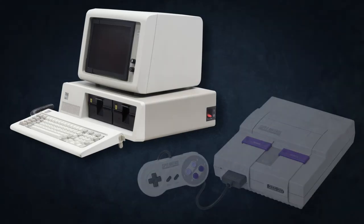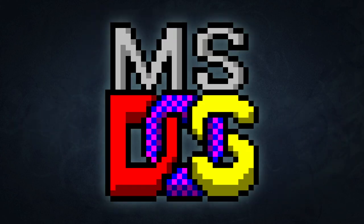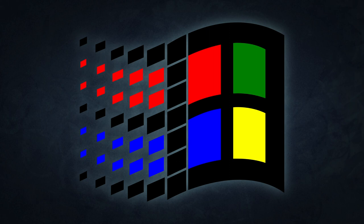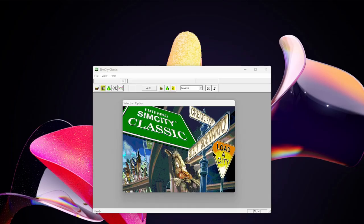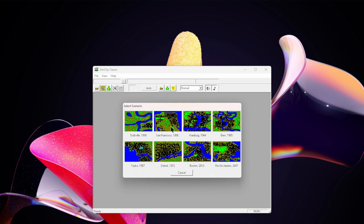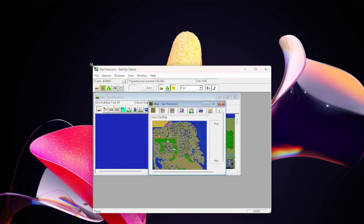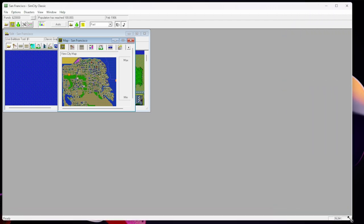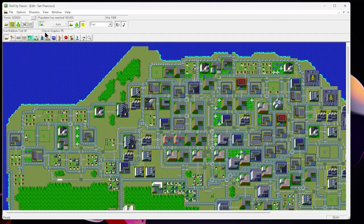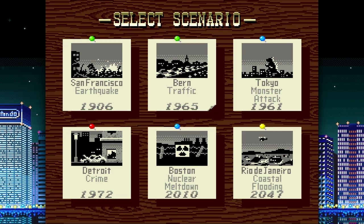That leaves us with two contenders: the IBM PC and Super Nintendo. The IBM PC itself had multiple versions — MS-DOS, OS/2, Windows 3.1, and Deluxe 32-bit for Windows 95. The DOS version is more like the Amiga and ST versions, but in the interest of fairness, we'll use the Deluxe 32-bit Windows version as a point of reference. It'll even run on modern Windows, making it the easiest way to experience classic SimCity. Playing SNES SimCity is almost as easy thanks to ubiquitous SNES emulation.